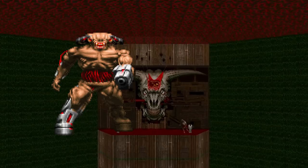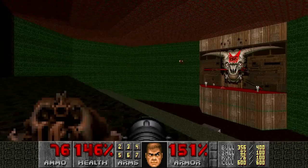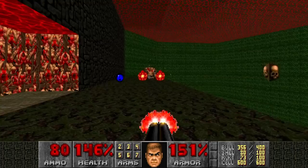Option 1: The Cyberdemon. This colossal creature fires volleys of three rockets that deal splash damage, just like Doomguy's rocket launcher. However, there are no Cyberdemons in Doom 2's Map 30. The Icon of Sin does spawn random monsters throughout the level, but it can never spawn a Cyberdemon. So this option does not work.